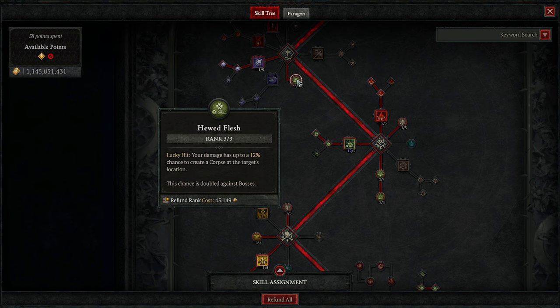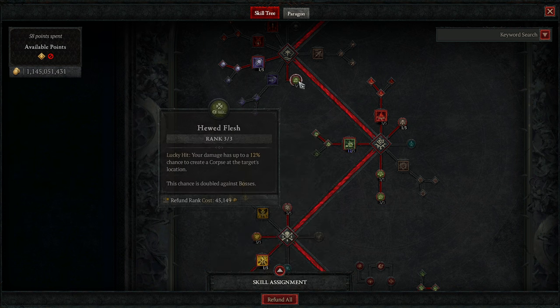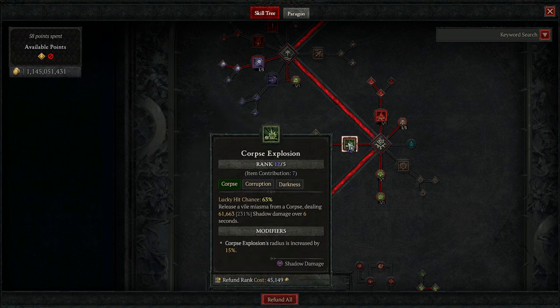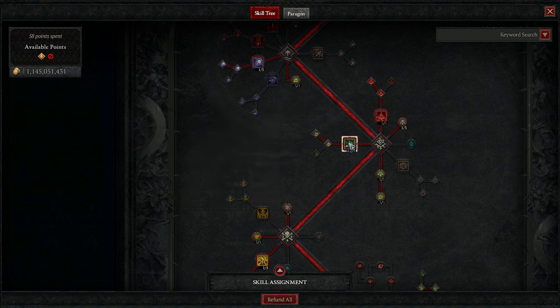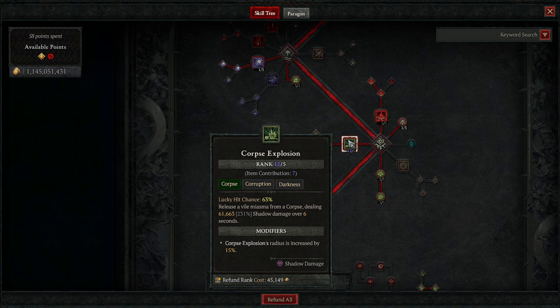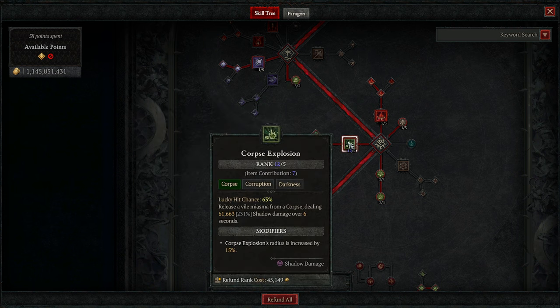Hued Flesh is the true engine of this build. It is a lucky hit ability which can be triggered off of any sources of damage dealt to the target and has a chance to generate a corpse — this is doubled on bosses and triggers off of every instance of damage. Corpse explosion deals two instances of damage per second for six seconds, meaning every corpse explosion does a total of 12 damage instances, so you have a chance to generate a corpse on every single one of those. As you stack up more corpse explosions, that increases the total ticks that can possibly proc Hued Flesh.